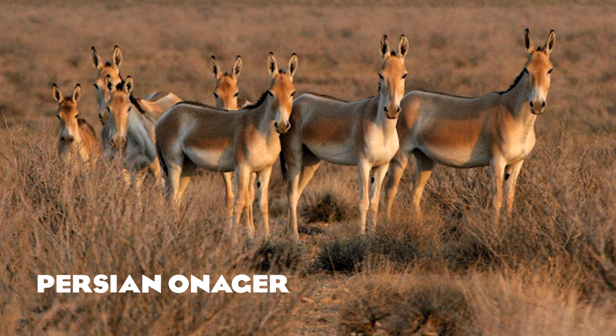Persian onagers are another species of wild ass, looking very similar to the Somali wild ass with that dark marking around their ankle. Given we have the Somali wild ass, a Persian onager would be relatively easy to create. I've seen these in real life — they're a nice species to see in a zoo and would represent western Asia a bit better.